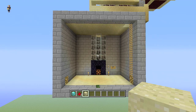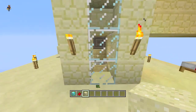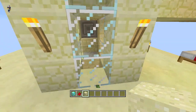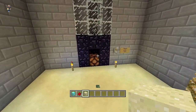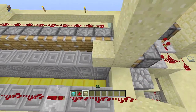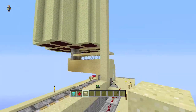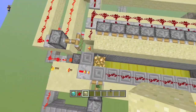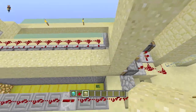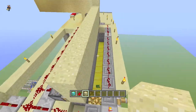Okay, now we're back. This one has a similar design with the mobs falling on a pressure plate which then drops them down into here, but I'll show you where it differs. It will count up to 36 mobs — that's why the sand is that high — but it's not really reliable if more than one mob falls on it at once.